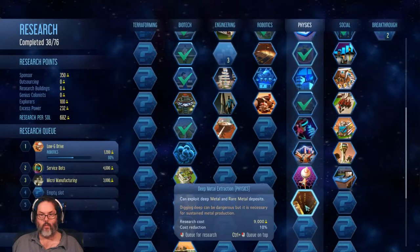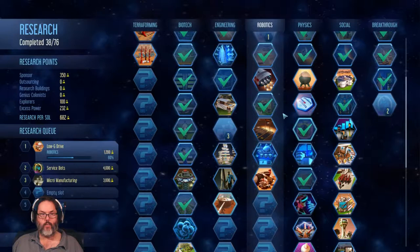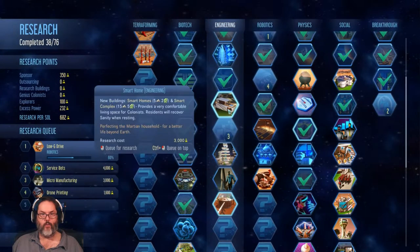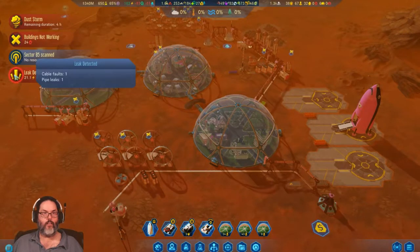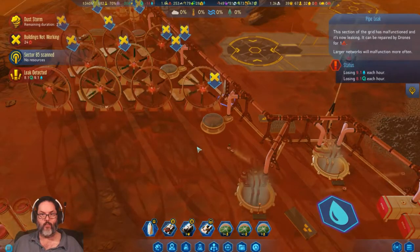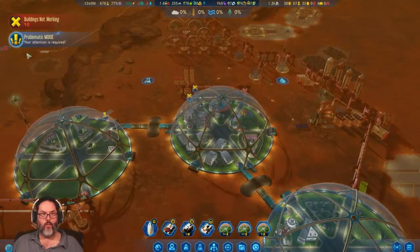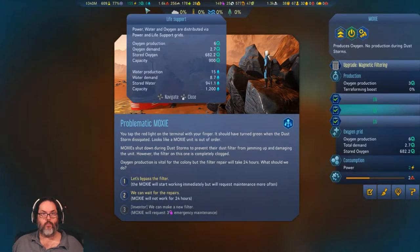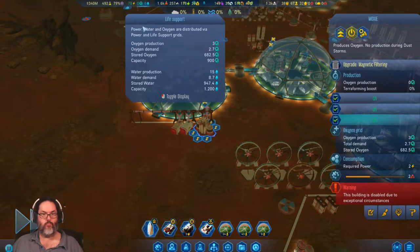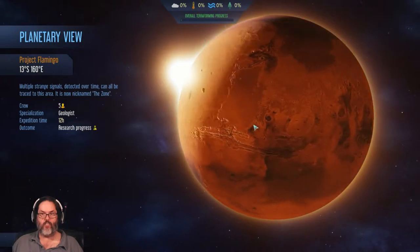Deep metal extraction — I guess we'll work our way down these two paths. Another leak detected — please fix it fast. Good job. A problematic MOXIE. We have 682 oxygen — we can wait for the repairs, we certainly can. Do I have any planetary anomalies? Do I have any geologists? Let's find out. We do have five, but one of them's not working — that's okay. Send expedition.